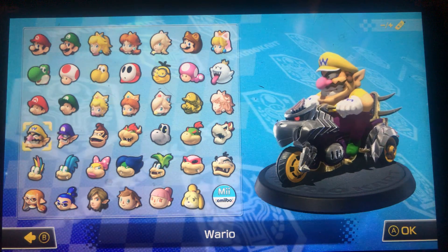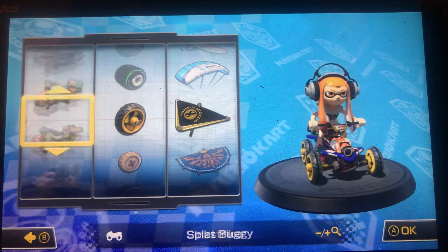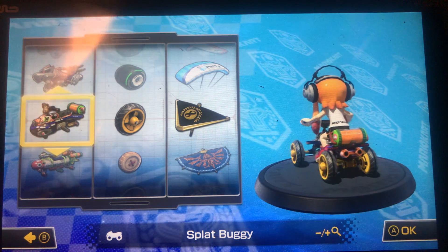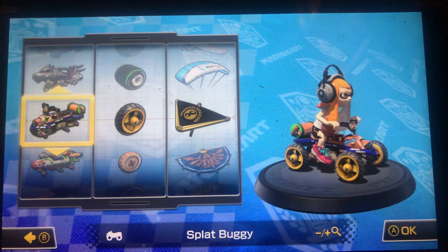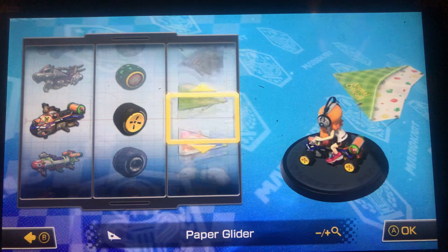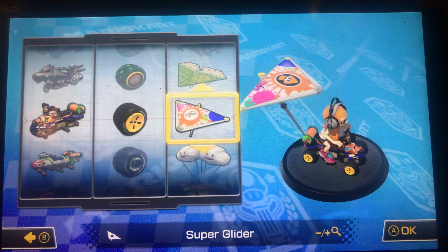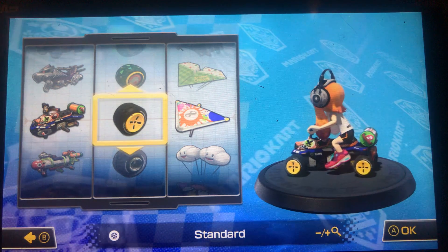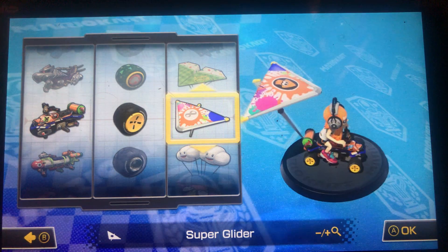Next is the Inkling splat ATV — the Splat Buggy and the Inkstrike. All of these have different colors depending on which ink color you choose, but it doesn't change that much. For the orange one, I'm going to go with the regular standard tires and the super glider. I chose the super glider because all of the splat marks on the glider look really nice and match well with the Splatoon theme. I chose the standard because out of all the tires, this is the only one that actually looks decent.